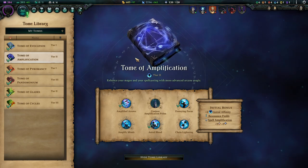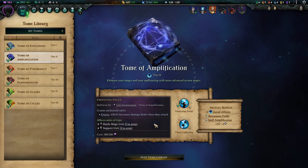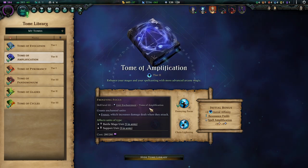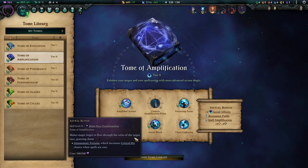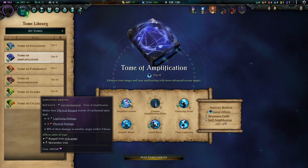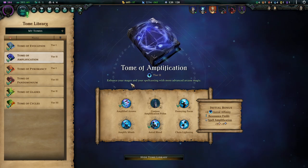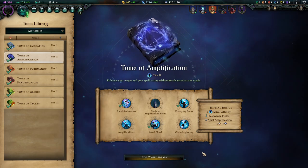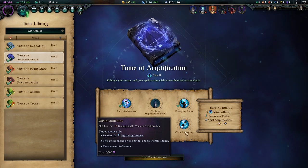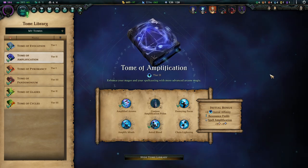For Tier 2, I rarely pass by Tome of Amplification in a min-max build because there's something in it for everybody. Frenzy in Focus is amazing for our battle mages — they'll stack strength and buffs very quickly. Astral Blood gives more critical hit chance the longer the fight goes, up to a 30% increase. Amplified Arrows isn't too amazing for Arbalests, but it is amazing for units from the Tome of Glades, giving a nice AoE component. Amplified Mines, Conjure, Amplification Pylon, and Chain Lightning aren't too impressive here, but feel free to use them.